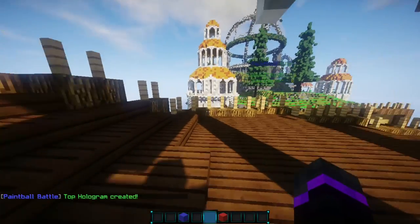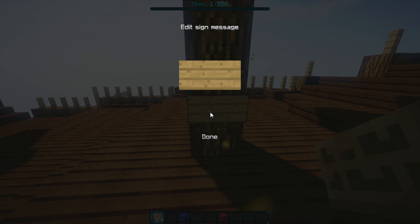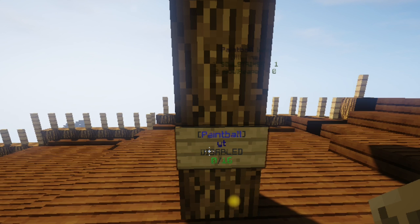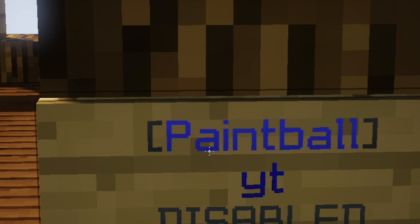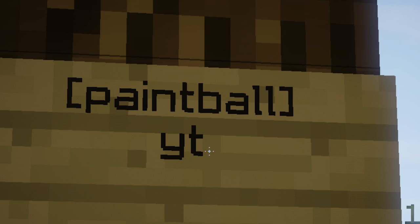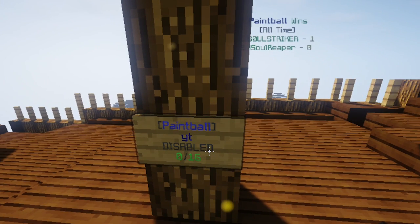Now we can set up a sign. I'll give myself a sign, and the last step is setting up join signs. Put paintball in brackets at the top, then on the next line put your arena name — mine is just YT. Make sure the sign is case sensitive: if you do lowercase paintball and then yt, it will not recognize it. Make sure it is capitalized and everything is case sensitive.